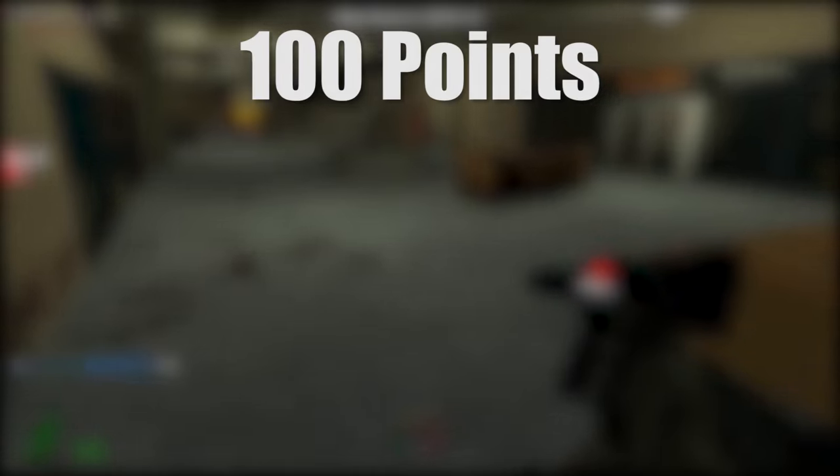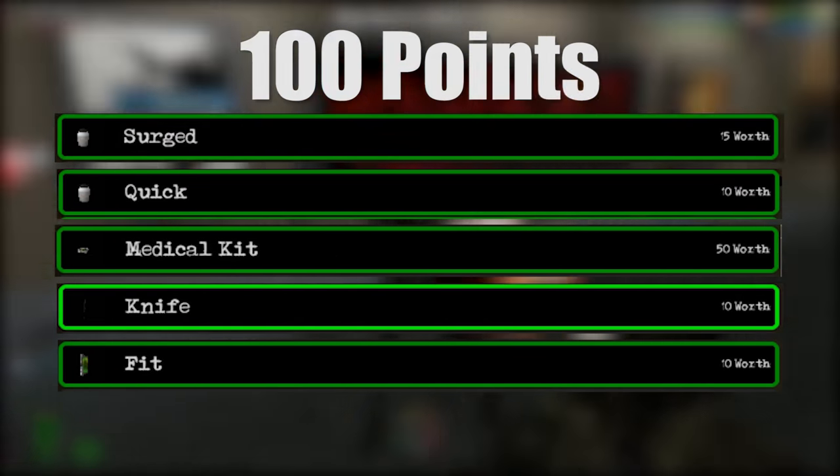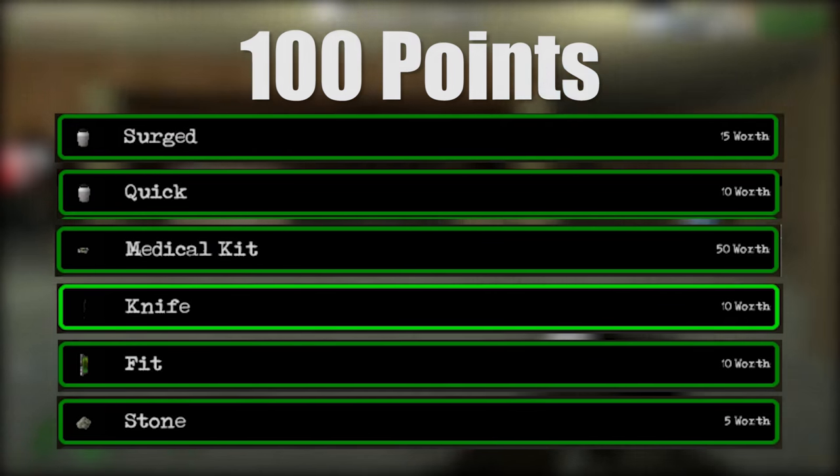To give you all the tips at once: for 100 points you're going to want to get the traits Surged, Quick, a medkit, a knife, and the trait Fit which gives you more health. Don't forget to spend those last 5 points on a stone to throw in desperate times — that one-use, roughly 100-plus damage stone can really save your life.